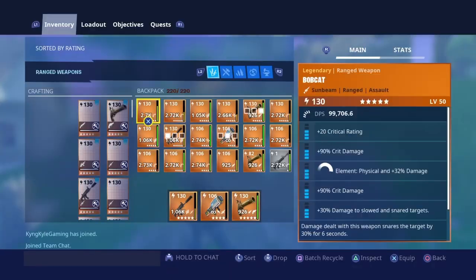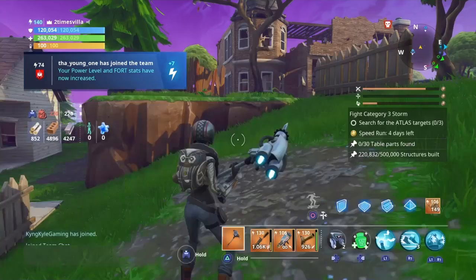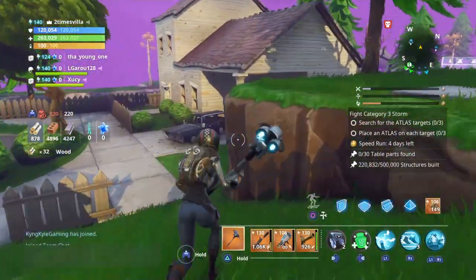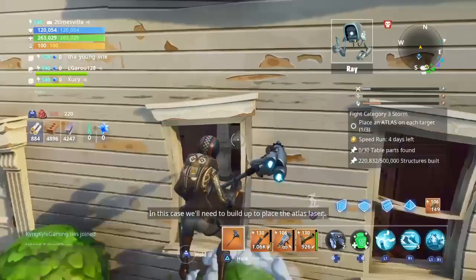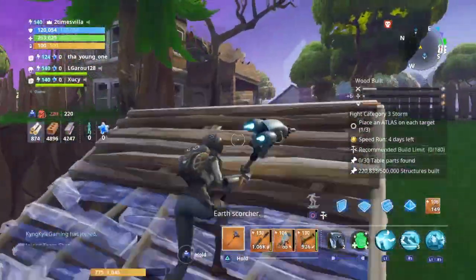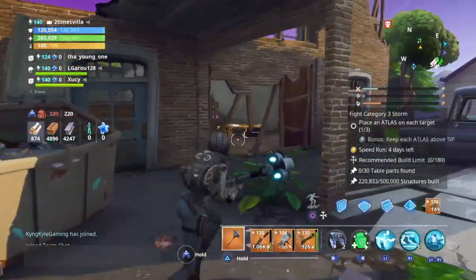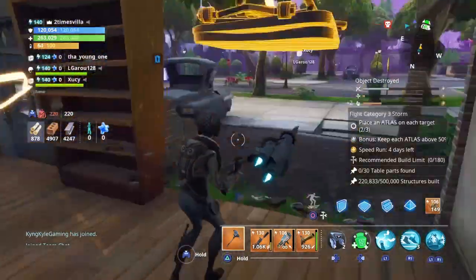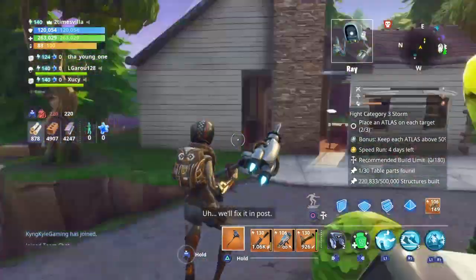Let me mark the quest before I start. We need to find table parts. All you have to do is check inside the houses — that's the only place tables are. You don't have to go in the house; all you gotta do is barely walk past the house. As you can see, we got a table part right here.